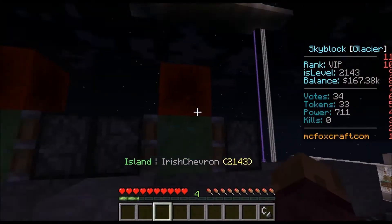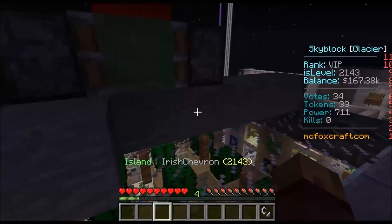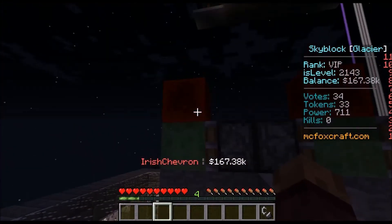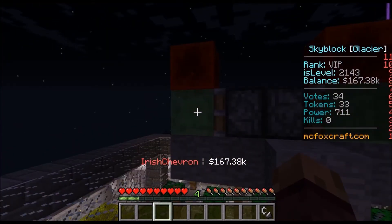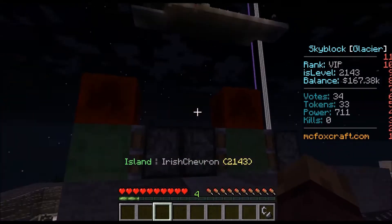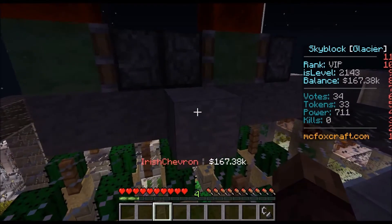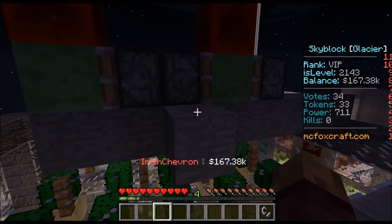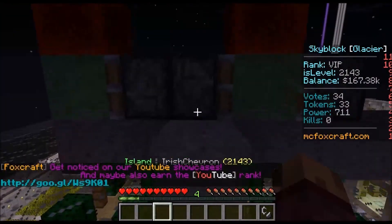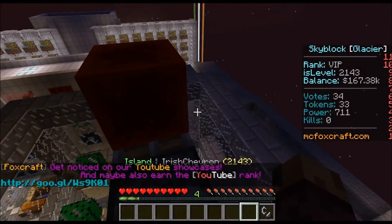It's two redstone blocks, two slime blocks, two normal pistons, and one sticky piston in the middle, and a row of nine stone underneath. So as you can see we have the stone, the slime block, normal piston, sticky piston, slime block, normal piston, and a redstone block on top of each slime block. If we update this block here it should set off the piston and go. I'm going to try and stand on top of the pistons, set it off, and see what happens.